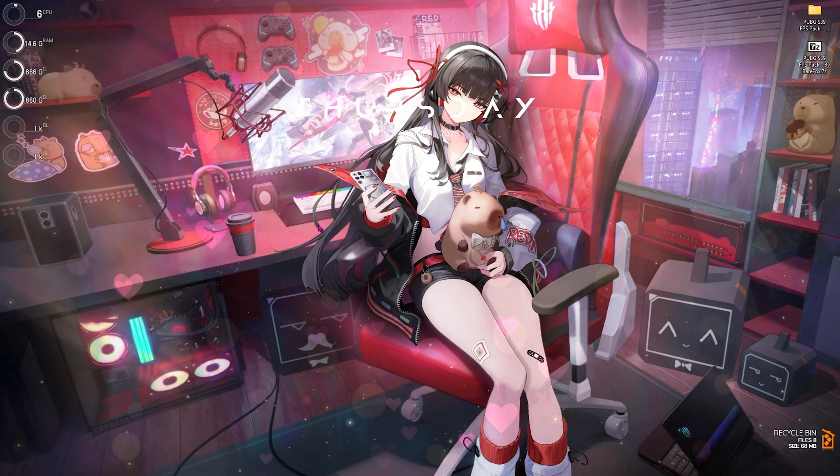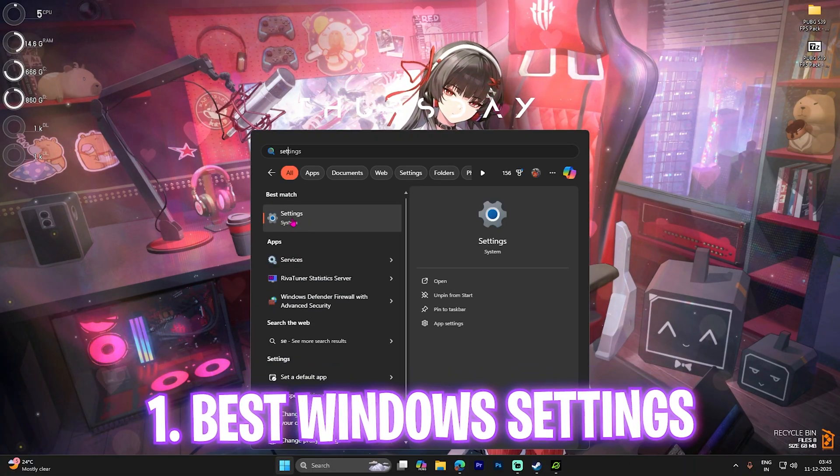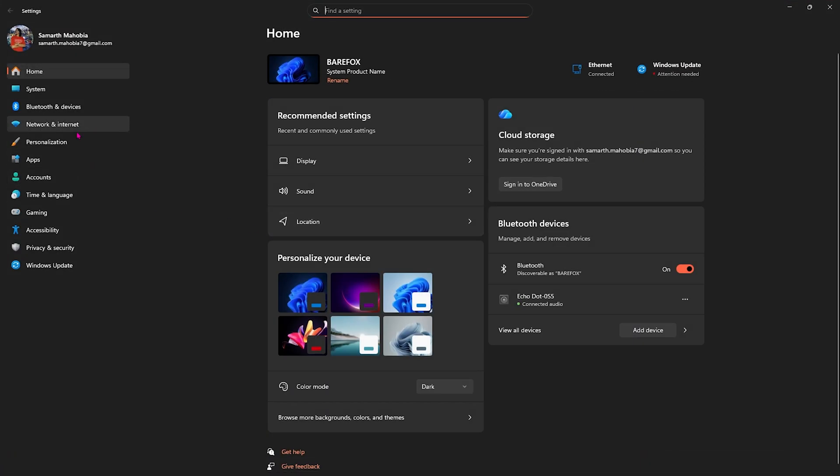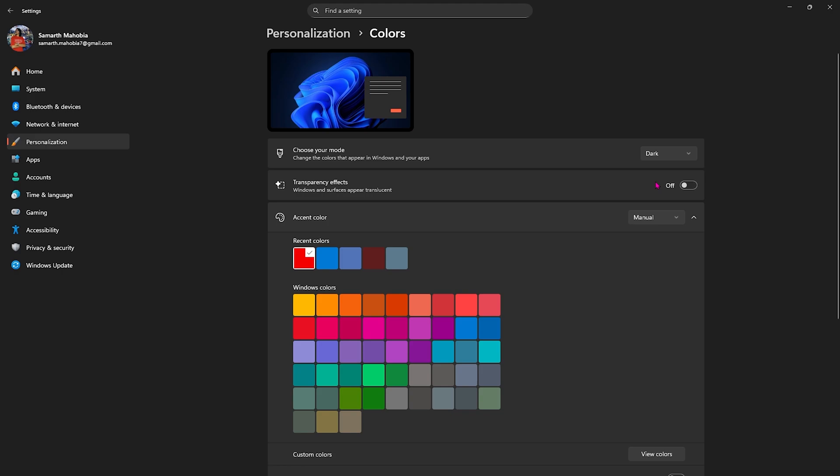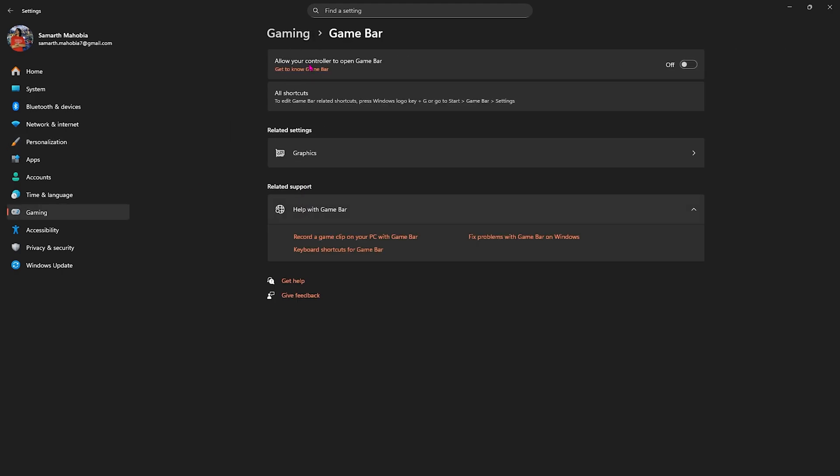Once you're on the desktop, search for Settings on your PC, click on Personalization, head over to Colors, and then disable Transparency Effects, as this will reduce unwanted animations. Then head over to Gaming, head over to Game Bar, and simply turn it off.